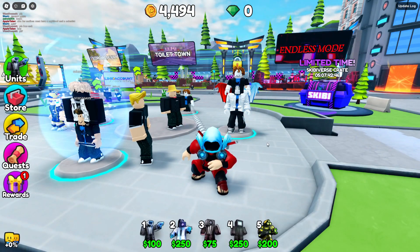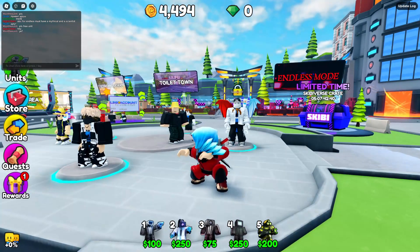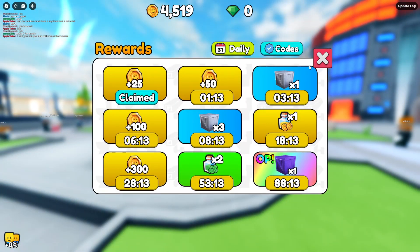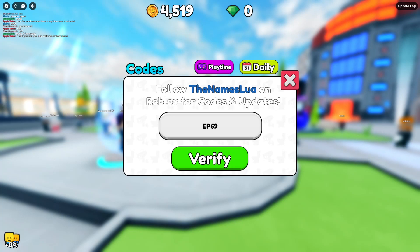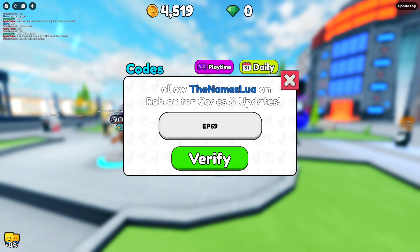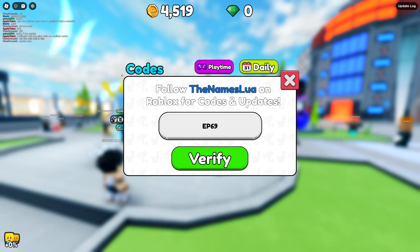I need to give you some of these insane units. We have to give away some units — this is the best way. If you want any of these units, make sure you like this video, subscribe, comment your usernames, and watch till the end for a chance to win free crates. Redeem code Episode 69 in the codes section — you will get tons and tons of rewards just from this code alone.